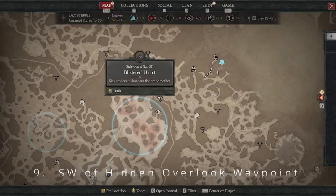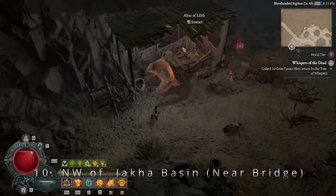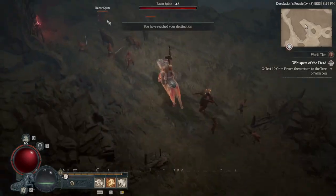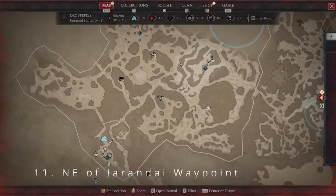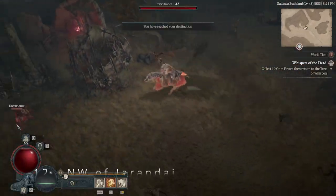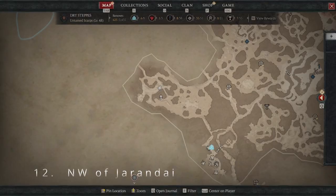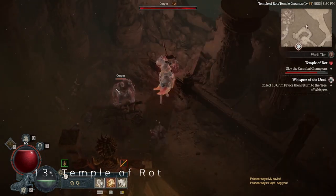Once we reach the edge at number ten, we're going to make a pretty big trek southwest to Untamed Scarps — not Scraps — where you'll pick up number eleven just before reaching Urandil, and maybe unloading a lot of that gear you picked up along the way. Then we'll grab number twelve just before one of my favorite Strongholds: Temple of Rot. We'll also find number thirteen at this Stronghold.